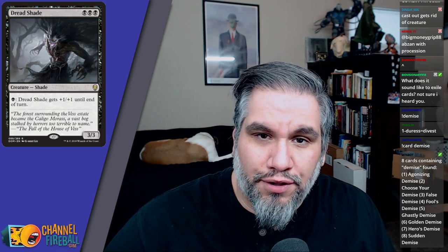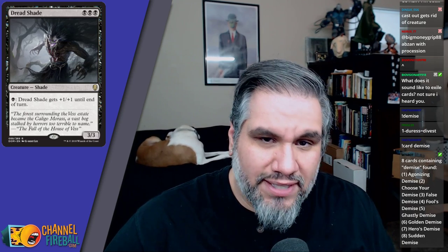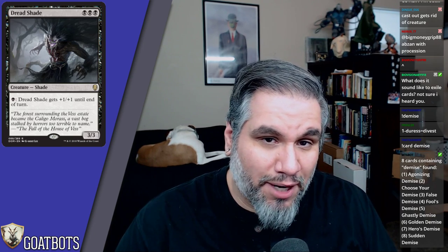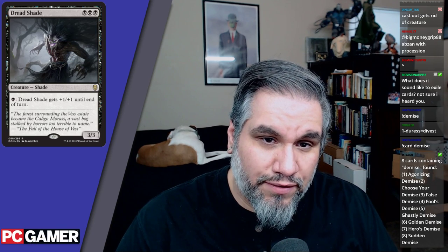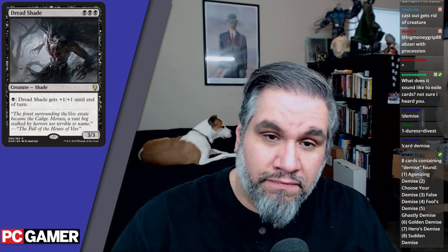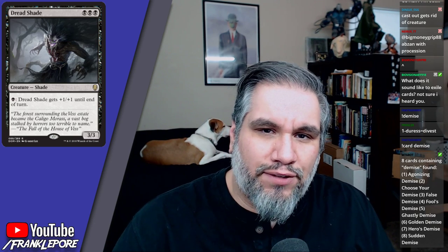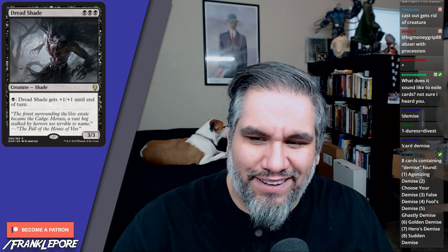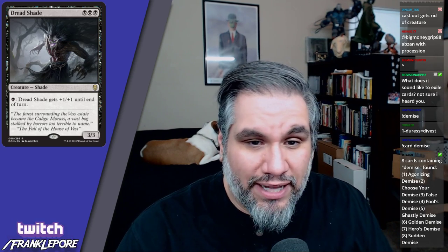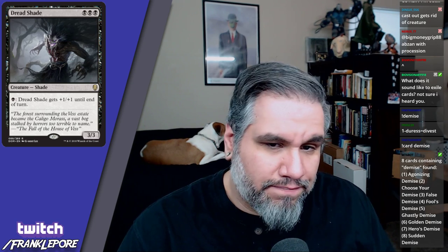Dread Shade: black black black for a three-three — the black card in this monocolored cycle, alongside blue blue blue and white white white. Dread Shade gets plus one plus one until end of turn for one black mana. This is obviously a throwback to Nantuko Shade, which was black black for a two-one with the same ability. The stats have scaled accordingly, but I don't see this seeing Standard play — you just don't want triple black mana.